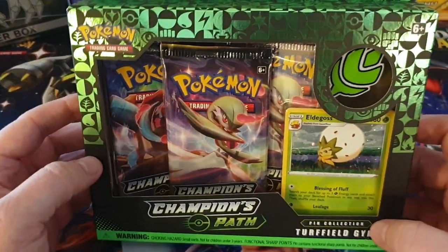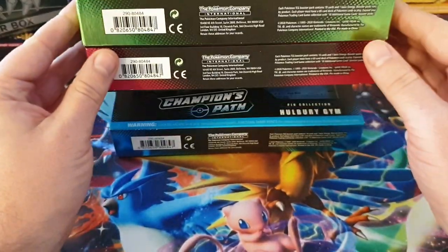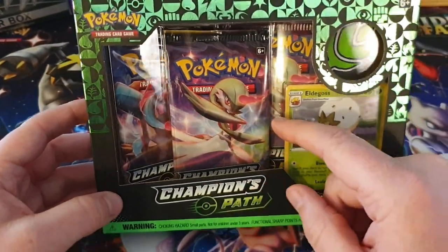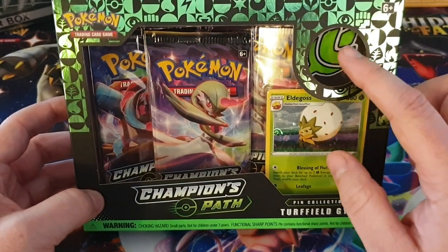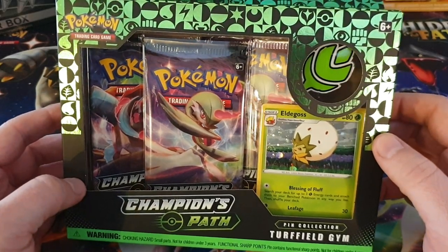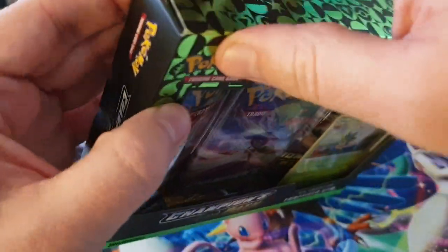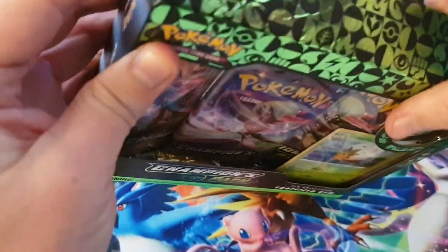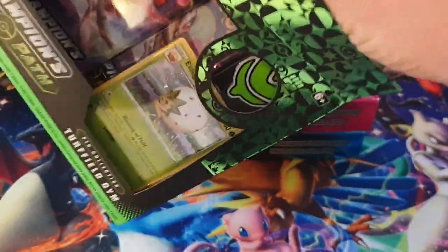So basically your pin collection - there's three of them: there's the Turfield Gym, the Motorstoke Gym and the Holbury Gym. What you end up with is three packs of Champion's Path, a promo card, and you also end up with a pin. Now the pins in these collections are gym badges which, correct me if I'm wrong, but that's kind of the first time that Pokemon have done this. So yeah, it's pretty cool - it's something a bit different than just a normal pin.